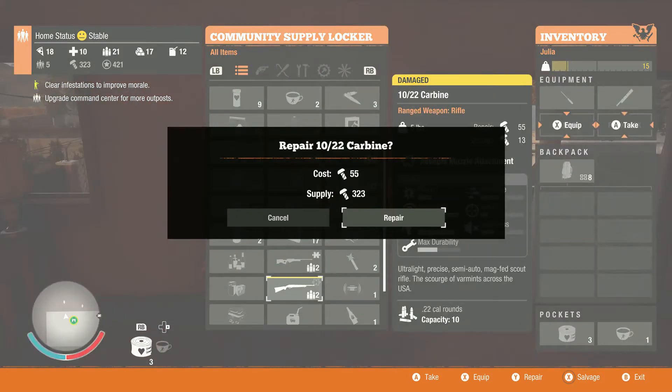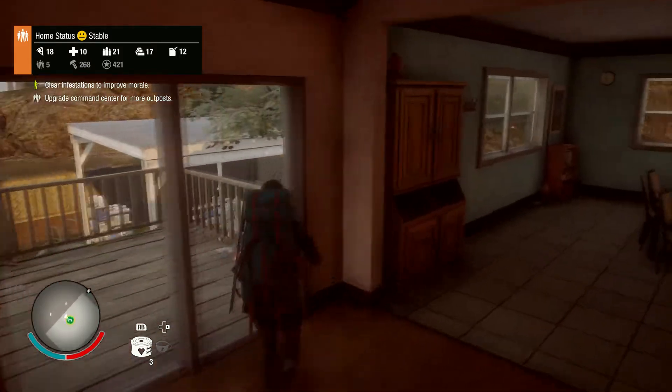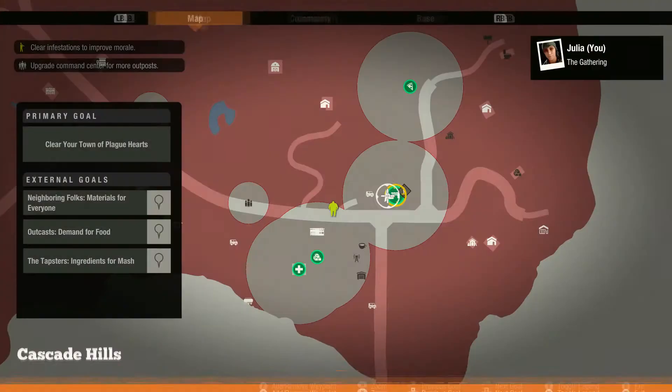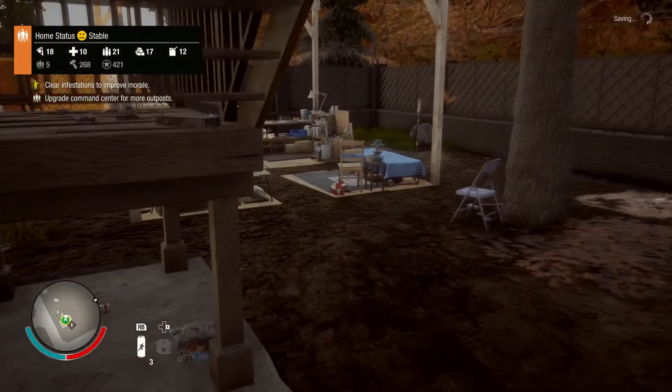What you're gonna do is go to your supply locker and click on the weapon that's either damaged or broken, and simply click repair. At the bottom right-hand of your screen you'll see a bunch of buttons, and there's a repair button. I wasn't paying attention to it and I always thought you had to use the workshop to repair weapons, but you can actually do it through the supply locker.